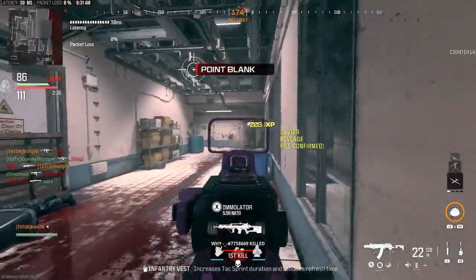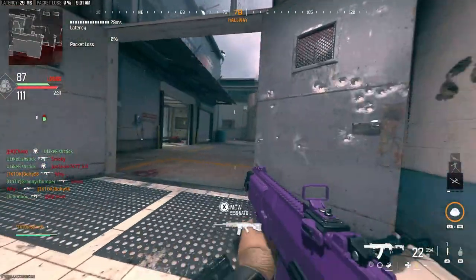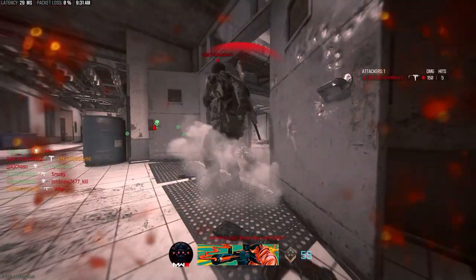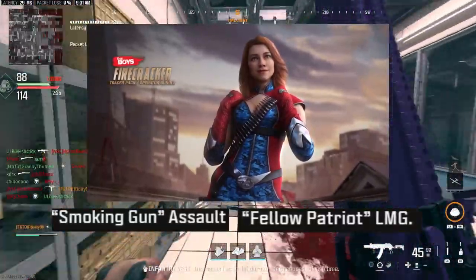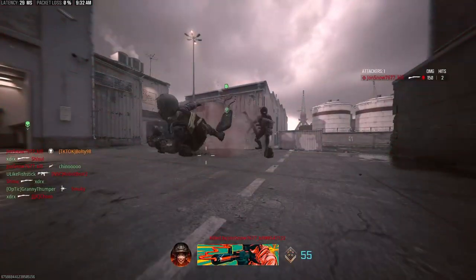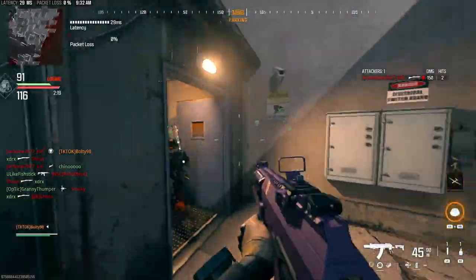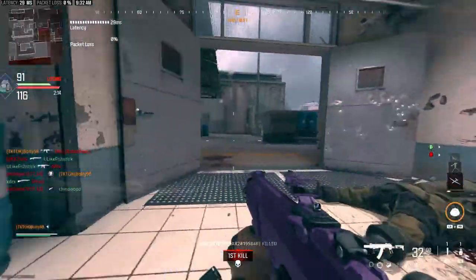We don't actually have images of what those weapons look like quite yet, but as we get them I do plan on doing another video to update this. This overview is pretty broad, based on what we got from the blog. Here's another look at Firecracker along with her assault rifle and LMG — again, these are just the names and what they are, not the actual images of what they look like.